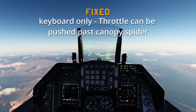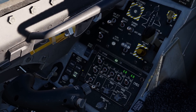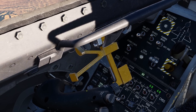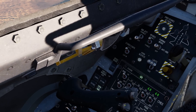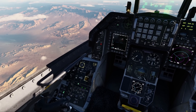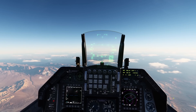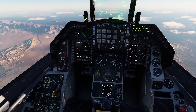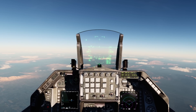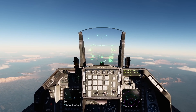Keyboard only: the throttle can be pushed past the canopy spider. What they're referring to is this spider right here on the throttle. With the spider out, I cannot go into full burner — the throttle is stuck and can't go past it. I have to close it, and then I can go into full burner. With the keyboard, you can continue to hit — I think it's numpad plus or minus, or page up/page down for the throttle — and push it forward even with the spider out to get into afterburner. A lot of these fixes are very specific scenarios I'm unaware of, but this one describes itself clearly. I hope this helps explain a few things: what the M and F poles are, the new symbology, and that BIT test. As a crew chief, it makes me happy. Hopefully we'll do this again in two weeks.